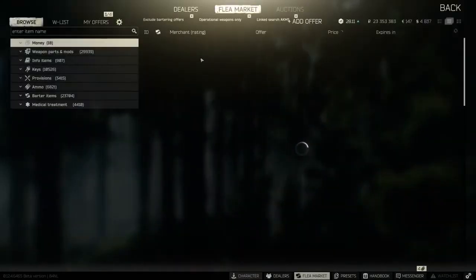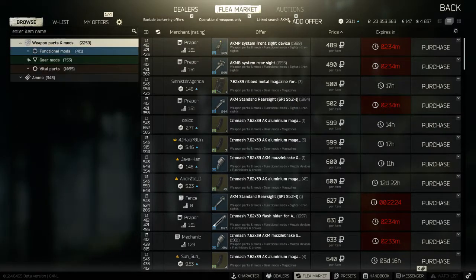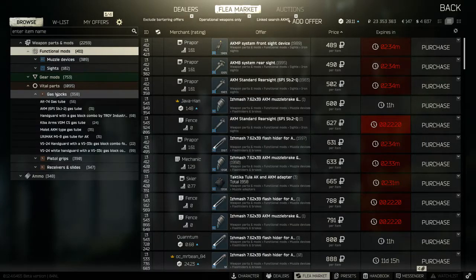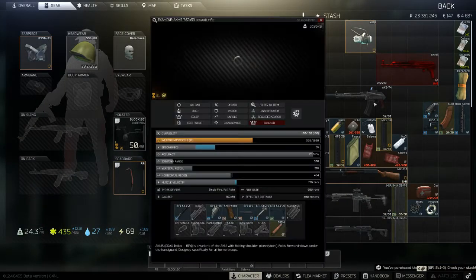So how do we get a scope on a weapon? Unlike many games, Tarkov has an incredibly rich modding system which sticks as close to real life as possible. Only items that would actually connect up in the real world will fit, so to attach a scope, a foregrip or stock, you must have the right mount or connector to make it happen.